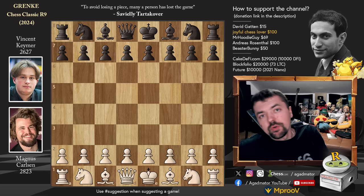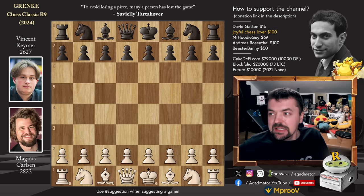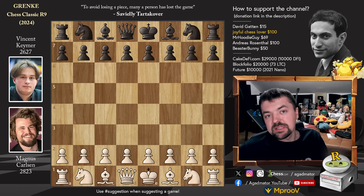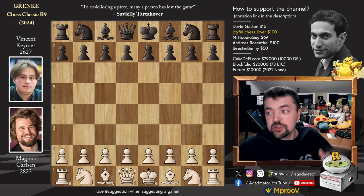Hello everyone and welcome to an incredible game from round 9 of this year's Grenke Chess Classic. It is Magnus Carlsen vs. Vincent Keimer. Magnus defeated Vincent in the first half of the tournament with the black pieces in that beautiful line of the Benoni. And now it's Vincent's turn to strike back with the black pieces. You will have a chance at 2 pause the video moments where you will help the leading player take a full point if at all possible.